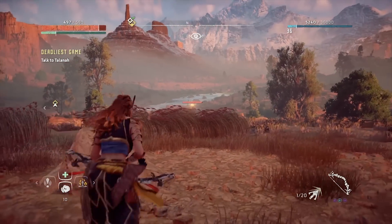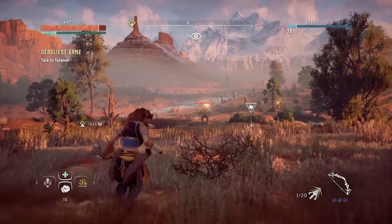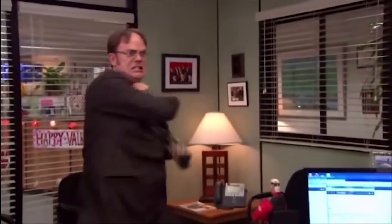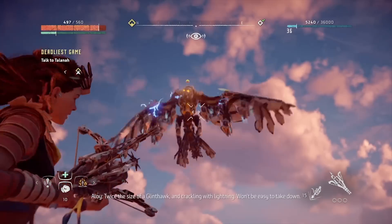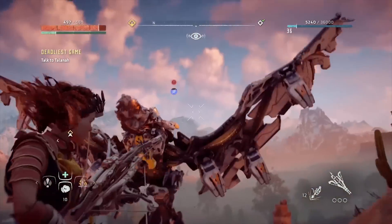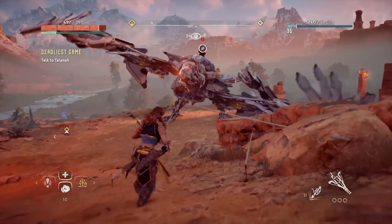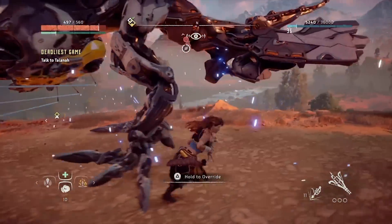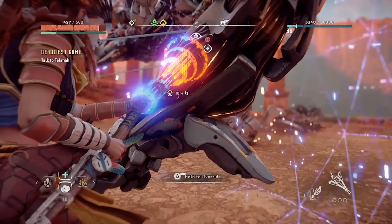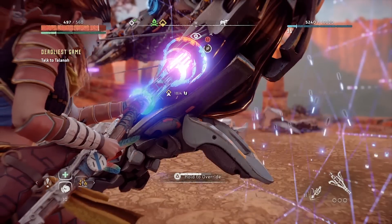Hey everybody, it's KingT here with another video on Horizon Zero Dawn. Do you ever wish that you could override the awesome enemies like the Stormbird? Yes! In this video I'm going to be giving you an in-depth guide on how to tame all the wild machines in Horizon Zero Dawn, so that means we are going to be doing the four cauldrons in this video. Leave a comment below and let me know which machine you're looking forward to overriding the most.